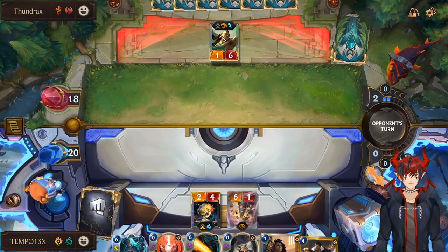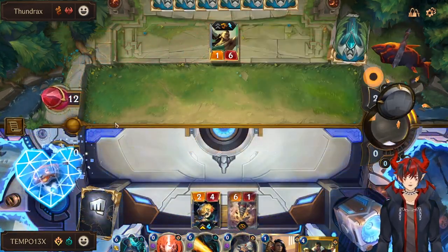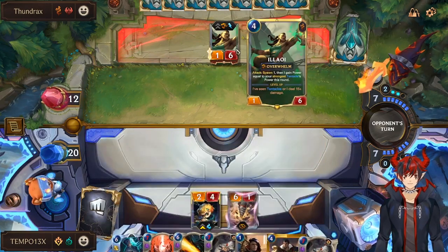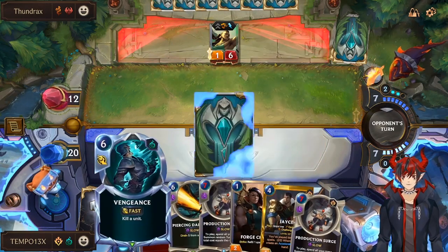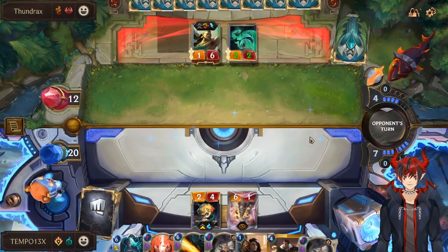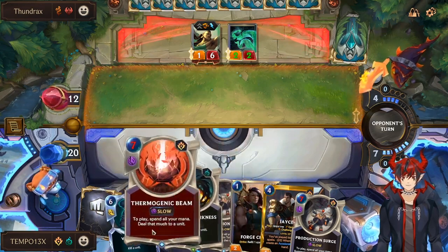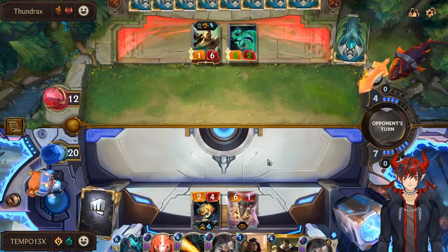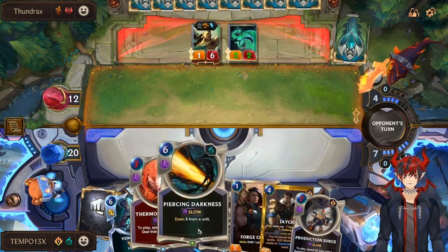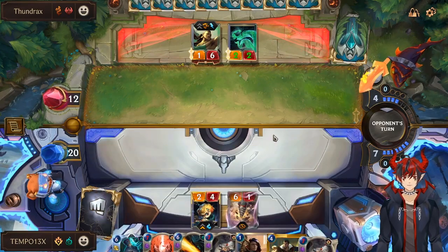We just cut her off — she was trying to say something but we are rude. That's one tentacle dealt with — one big tentacle. We can reasonably remove her too. I don't want to be greedy and just play the Jace. I hope they don't surrender because if I do Jace, we can double cast the Vengeance, get double turrets, Heimerdinger's going to level — turrets are scary.